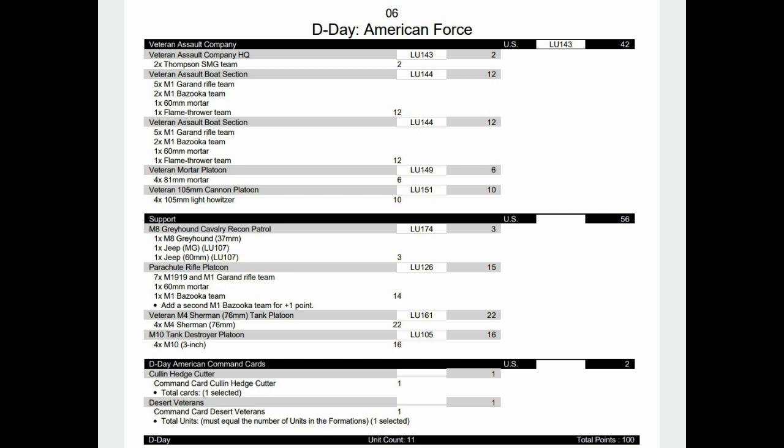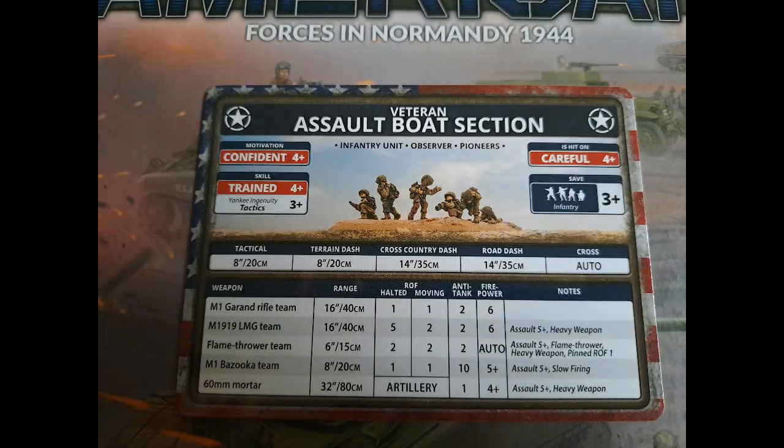Now we have a veteran assault company, more expensive than the regular one. With the Americans you have both regular and veteran stuff, veteran having slightly better stats. Two platoons with mortars and veteran howitzers, with paratroopers in support. Their motivation is a flat 4-plus — they don't rally on a 3-plus because these guys have already been fighting and want to keep their heads down. They are trained on a 4-plus but have 3-plus tactics and are careful, having fought probably in Africa and Sicily. The flamethrower remains the most interesting part of the unit.